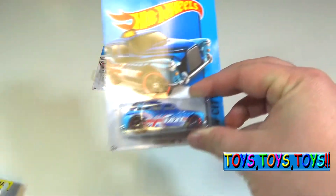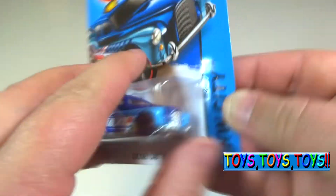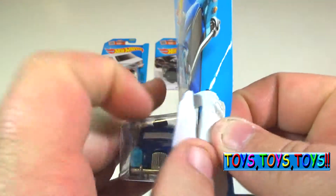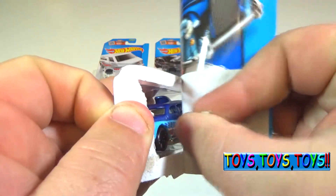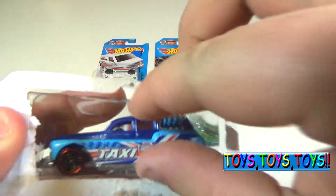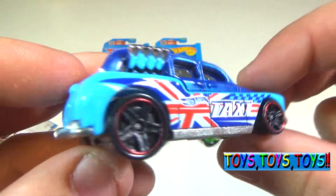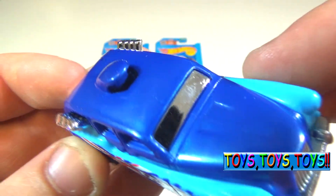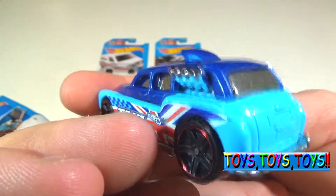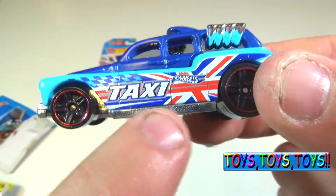Next we'll do the highway city cars — this is the Cockney Cab 2. Wow, that's a really cool taxi cab! Look at the monster engine in the back, the exhaust coming out the windows on both sides. This one's baby blue and regular blue, with 'Taxi' on the side.